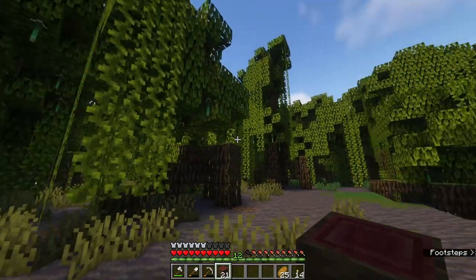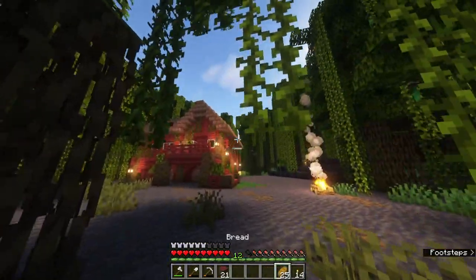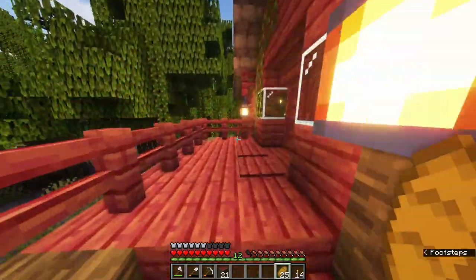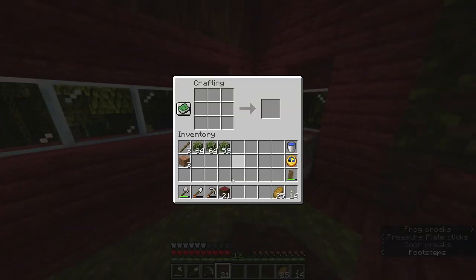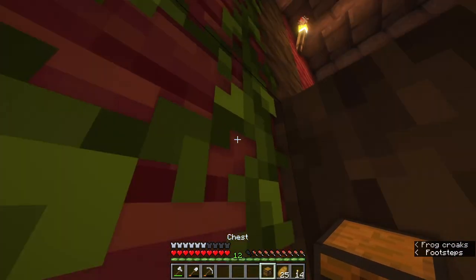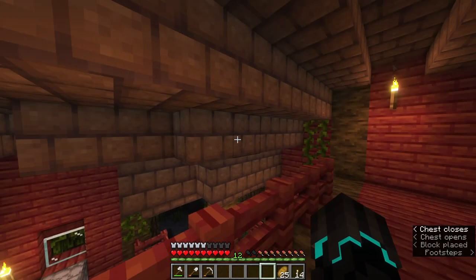Alright, 21 logs - not bad. I'm going to leave these trees to decay, and while they're decaying, I'm going to take a look at the sun. I do believe it's going down, but I'm not going to wait around. I'm going to make one chest, clear some inventory space out, and then go ahead and try to find some oak saplings.